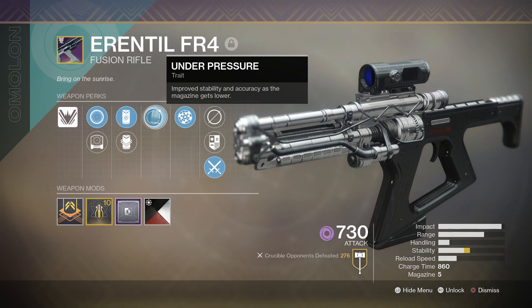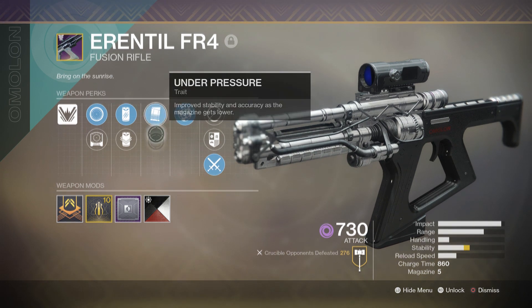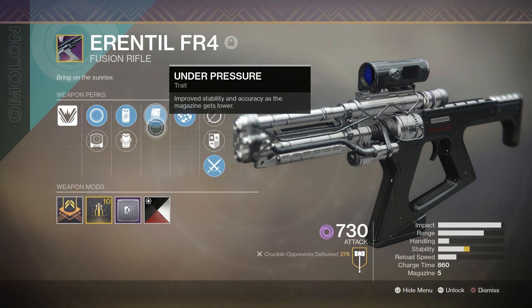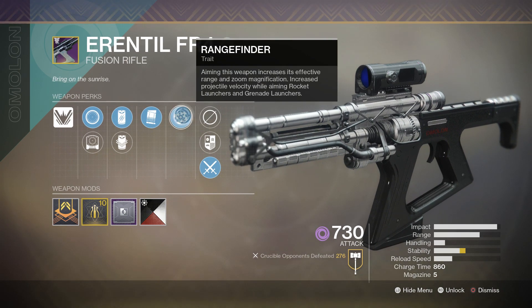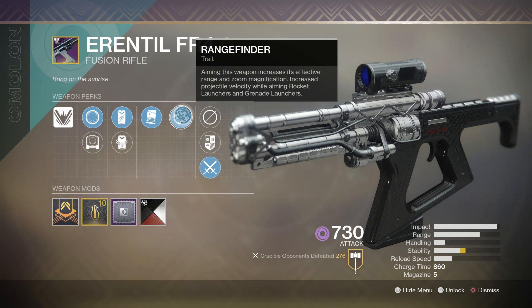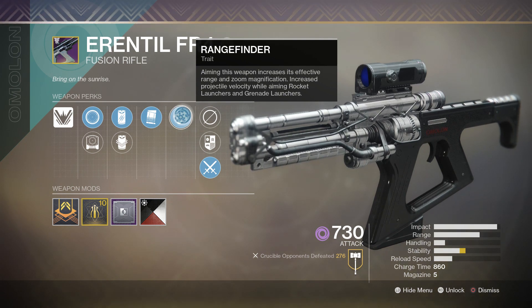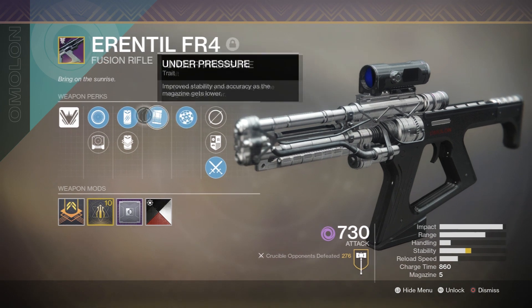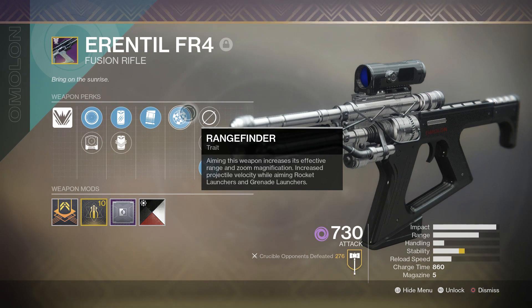After that we have Under Pressure, which improves our stability and accuracy as the magazine gets lower. Under Pressure is an amazing perk — I usually try to get it on my fusion rifles. And the final perk we have is Rangefinder, which increases our range and also our zoom magnification when aiming down sights. Having more zoom is pretty good, like we talked about with the scope, and having extra range is also very good.